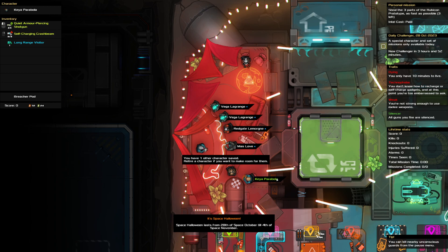It's also Challenge Saturday and we are stealing three parts of the Rubicon prototype while going as fast as possible. While we are doing that, we are dying. We have Technophobe, Weak, Oh Boy, Silenced, Oh Joy. That is not a good set of traits for going fast, but we will do our best.